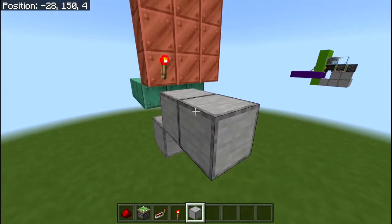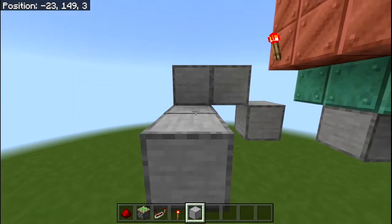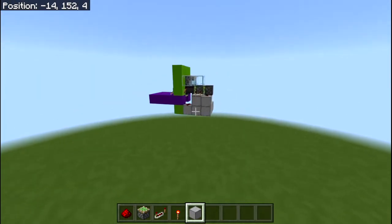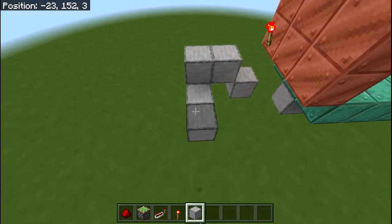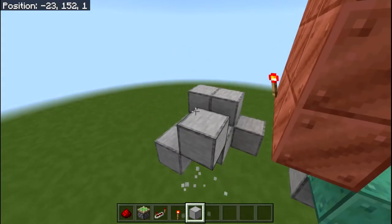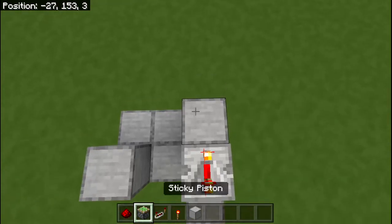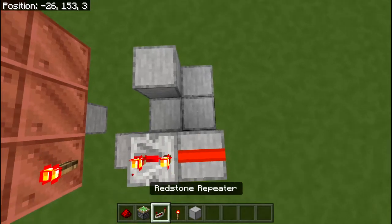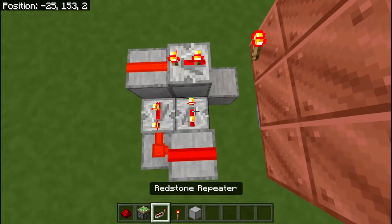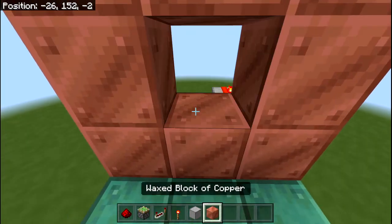Come across and then bring a block down like so, come across again — this next one goes up. Place two blocks like so, place one there and remove that one. Here you want to place down a redstone repeater on three ticks, with redstone dust here, redstone repeater here on three ticks with redstone dust there and there, and then another redstone repeater on three ticks.